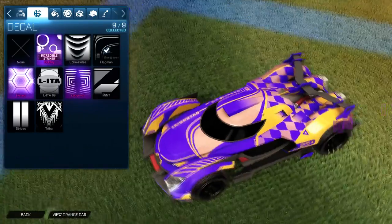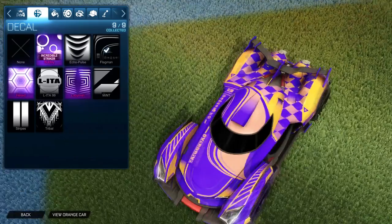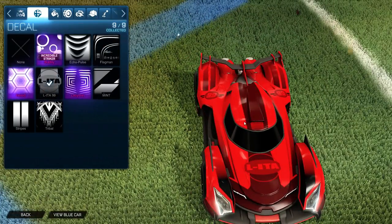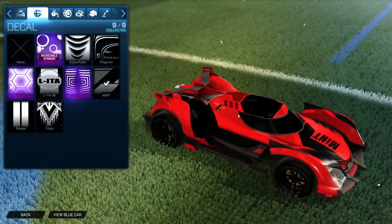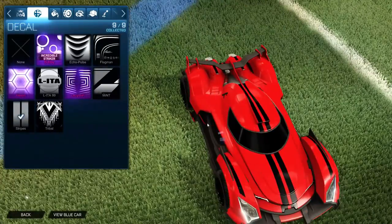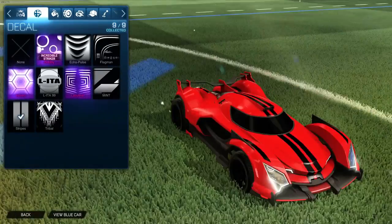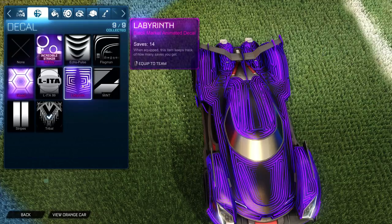On the back it would probably look good on the blue car - it's kind of like a mixture between the two colors with the flags, especially with the metallic pearlescent paint. That looks really nice. The LITA 99 is pretty much the same decal from the other new car - pretty clean. I'm not too big a fan of these stripes, looks kind of weird how thin they are. Tribal looks better in a print that's not black and red, but it's still not really my favorite.